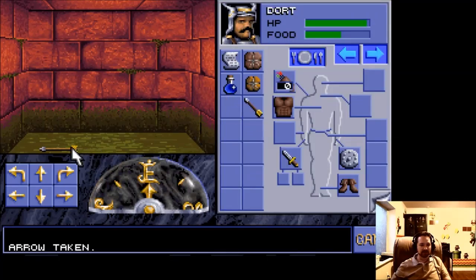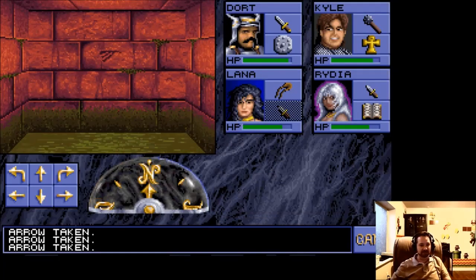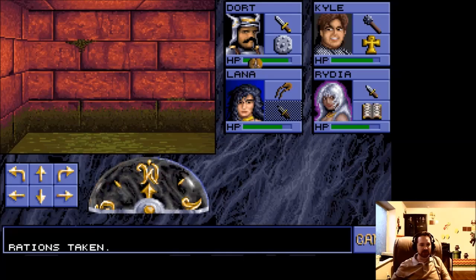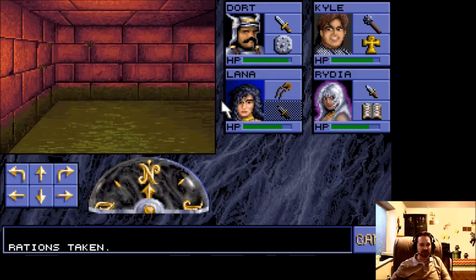Arrows — you can always use some arrows, not that we have a bow. Maybe one day we'll have a bow. The arrows don't stack? Oh, we've got an arrow quiver right there to stick them into. He's got two arrows now. This area's been pretty devoid of monsters. Here is some food rations, and we'll need those if we get too hungry.